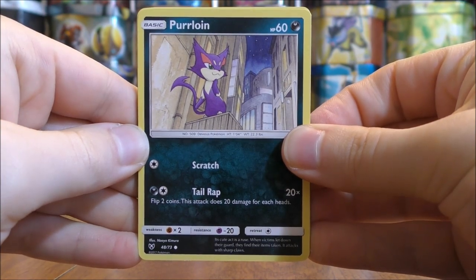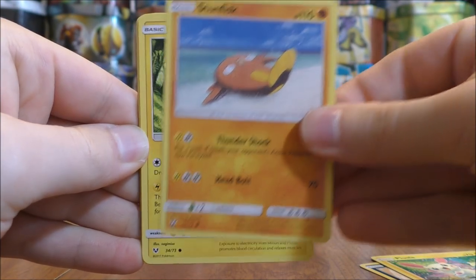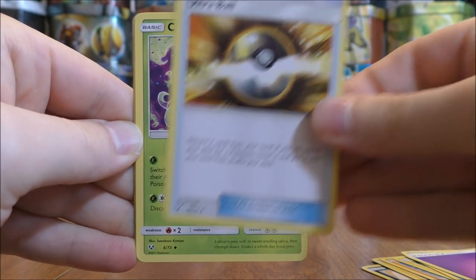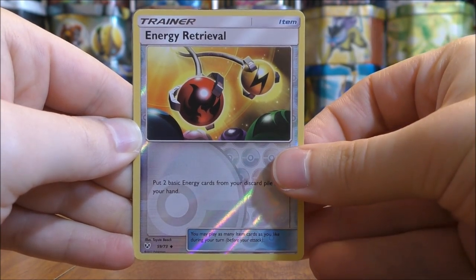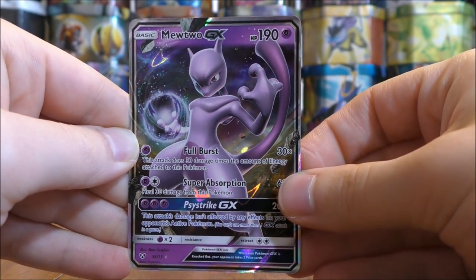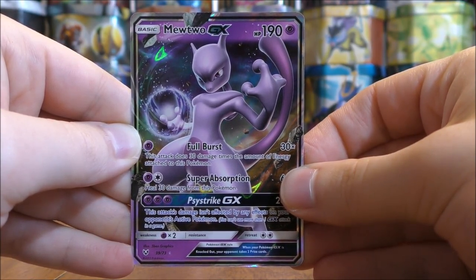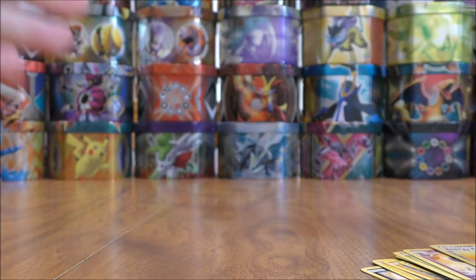The first pack here has Shiny Rayquaza on it. The Shining Pokemon cards are the main attraction to this set, and you're guaranteed at least a holo in every single pack — that's one of the reasons I really like this set. It's a four-and-two card trick like all other Sun and Moon series sets. Pack one starts with Purloin, Plusle, Stunfisk, Minun, Weasel, Psychic Type Energy, Ultra Ball, Carnivine, Arbok, a Reverse Holo Energy Retrieval uncommon, and the first rare is a Mewtwo GX.